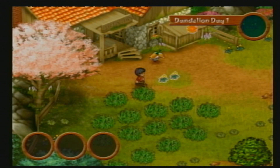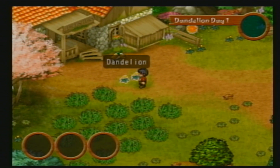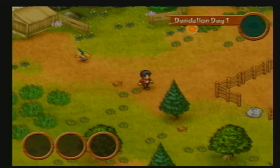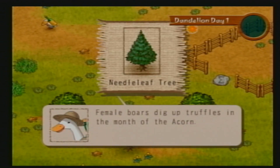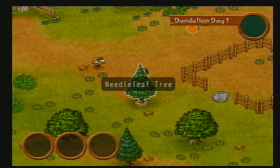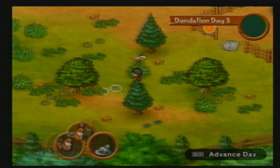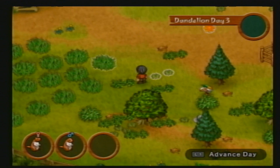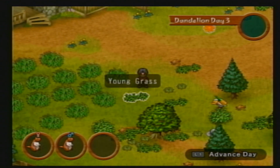The game's four seasons are divided into Dandelion — which is erroneously listed as Daffodil in the game manual — Grape, Acorn, and No Grass. During this time you can tend to your farm, and the game will only progress into the next day when you press a button. There are five chapters in the game's story, and you progress to the next chapter when you obtain a certain animal product or grow a particular crop.